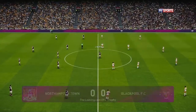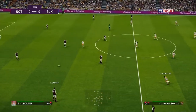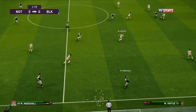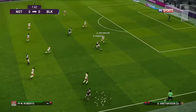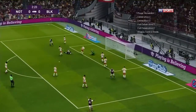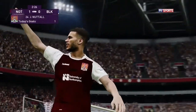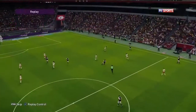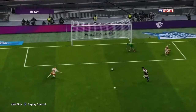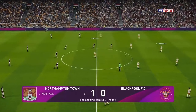Here we are for the third match in this tournament. It's Northampton Town, promoted this year to the First Division in their maroon shirts and white shorts, against Blackpool in changed white shirts and tangerine shorts. Roberts plays it in, and Nuttall should put it in — he has! Two minutes on the board and Northampton take the lead. Nuttall, who used to play for Blackpool, has put Northampton Town ahead after a super little run. Good save by the keeper but he could only push it out to Nuttall, who pounced — Northampton one up.